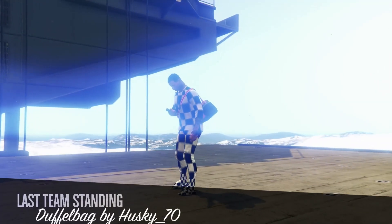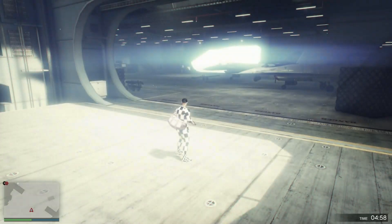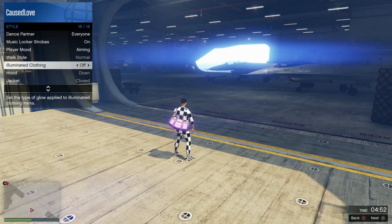Make sure that whenever you load in, as you can see, I'm here with the duffel bag. Do not leave the mission just yet. What you have to do is open your interaction menu, make your way to styles, then go to illuminated clothing. What you will have to do is basically just keep switching it — hold right on the D-pad and keep switching it for about 30 seconds.